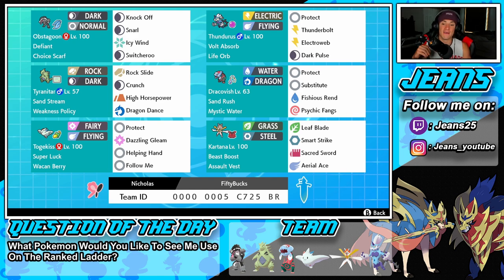The final Pokemon is Kartana — I love this Pokemon. He's a great back-end Pokemon because he's really fast and hits really hard, and if he gets a KO he gets that beast boost, getting stronger and stronger over time. Assault vest as the item, leaf blade and smart strike for STAB, then sacred sword and aerial ace for coverage. If you want to use this team yourself, the rental code is at the bottom of the screen and the Pokepaste is down in the description below.